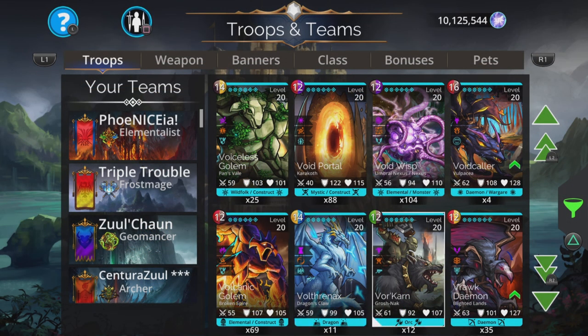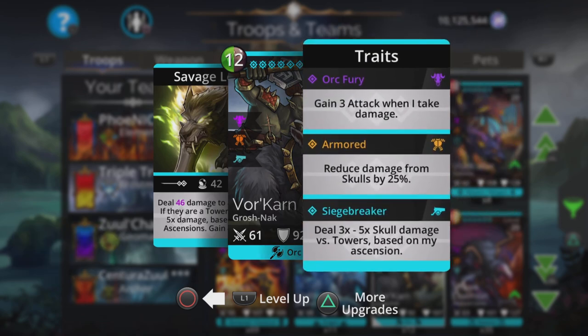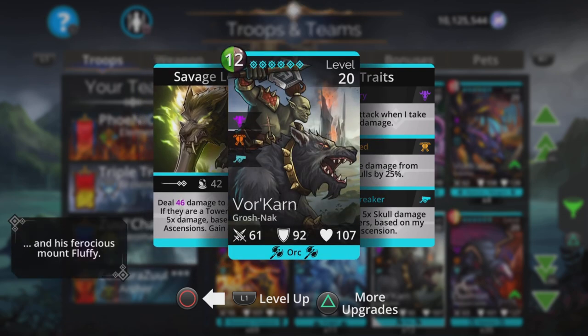And on Friday we have an Invasion and Vor Khan is the main troop here — he's the Siegebreaker. Deals three to five times skull damage versus towers based on his ascension, and damage to an enemy, and if they're a tower dealing three to five times damage versus the towers. So you can grab that troop if you don't have it already. There's the spoilers for next week.